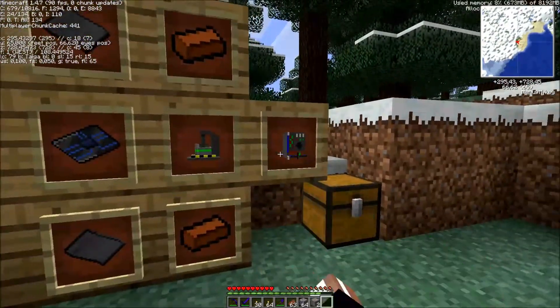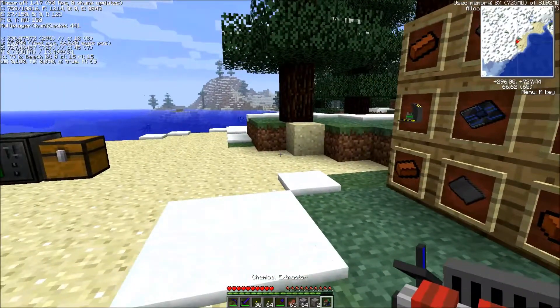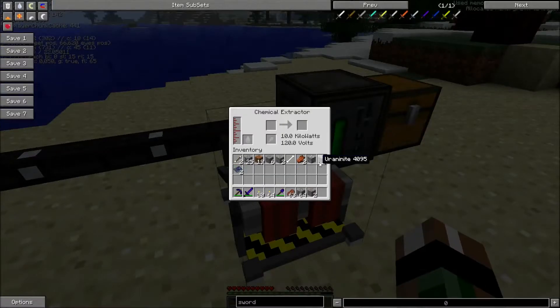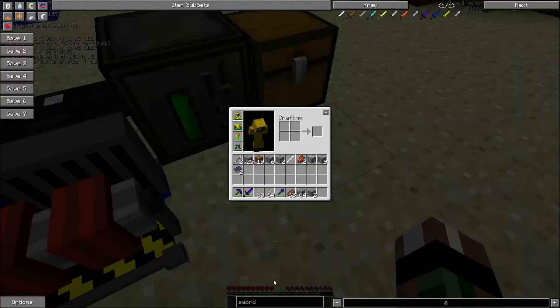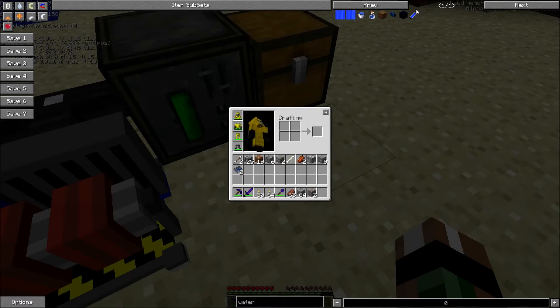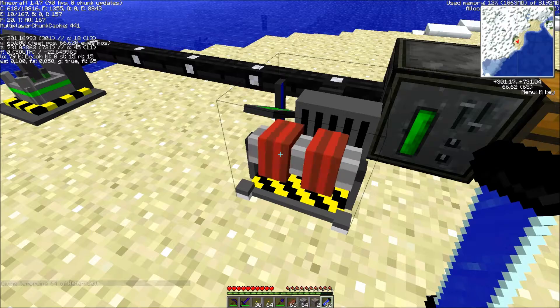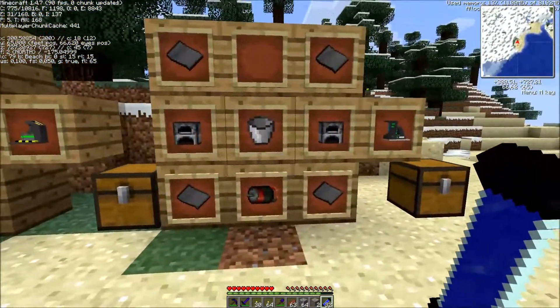Then you will get the chemical extractor. The chemical extractor is the first machine that is going to be used. You need some water cells to put in. As you can see, the chemical extractor is now starting to work, spinning around — some nice animation right there.